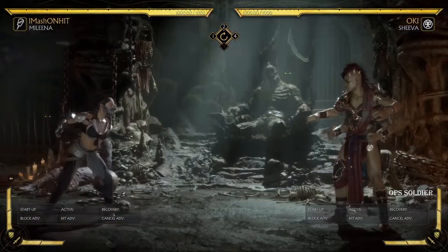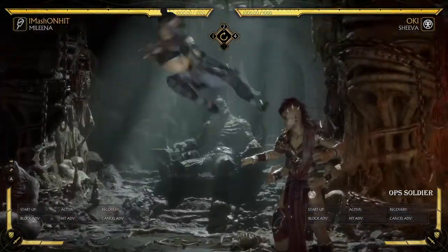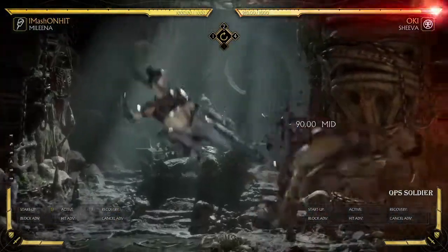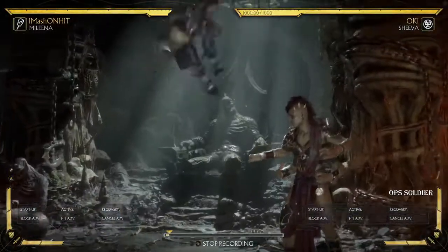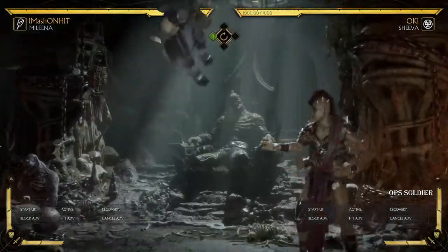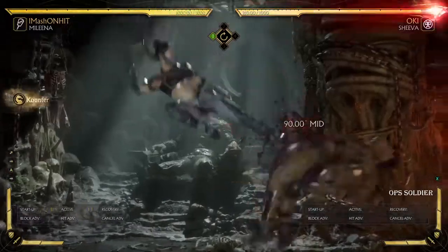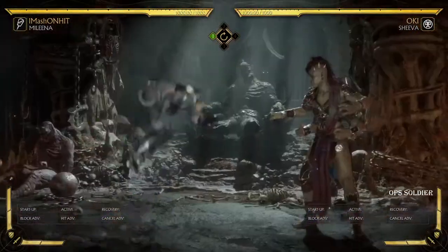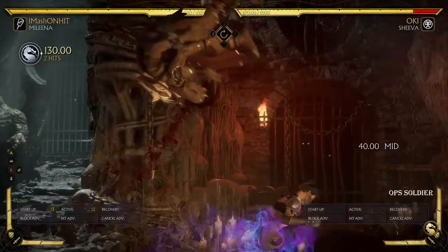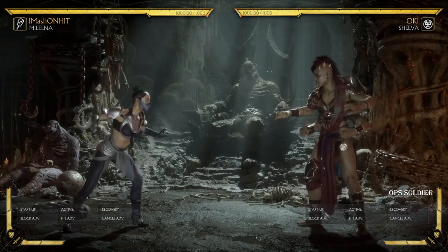And then finally, it's making sure you hit confirm off jump kicks. This is extremely important with Molina, because Molina is one of the few characters that she can kind of confirm off of any jump kick. She can confirm off of forward one here — that's an early jump kick. Look what Molina can do: she can convert off an early jump kick. And she can convert off a late one too, by OSing. So Molina's jump kick is actually really powerful, because it's kind of like Shang's jump kick — you can pretty much convert from anywhere in the air, which gives her literally a mind game on her jump in.